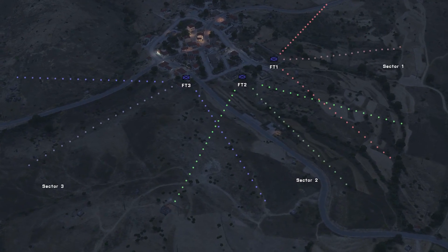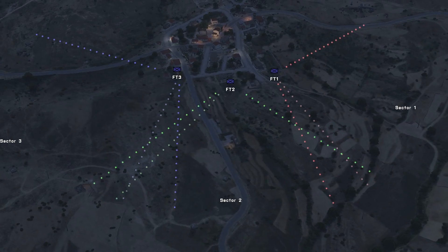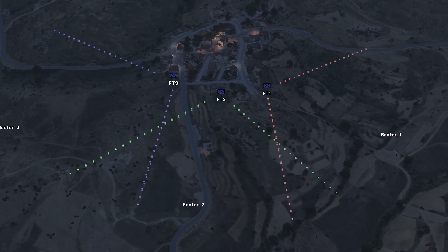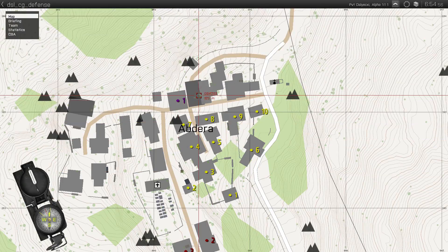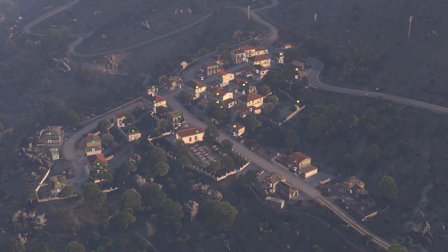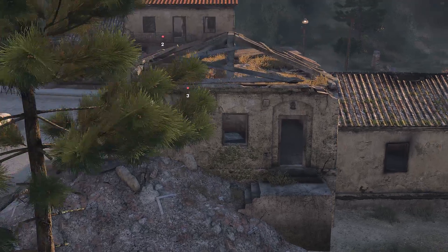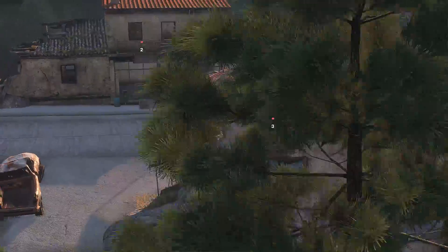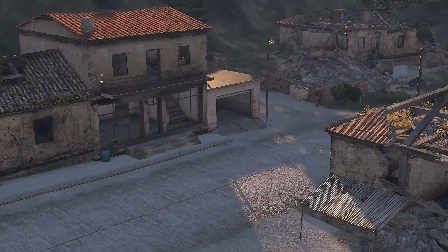Every element should have a clearly defined area of responsibility while in the defense. Doing this greatly helps cohesion and avoids unexpected blind spots. When time permits, map markers can be used to number buildings as well as name streets, facilitating precise communication. Instead of saying the enemy has breached that building on the corner, one can simply state the enemy has taken building two and instantly be understood.